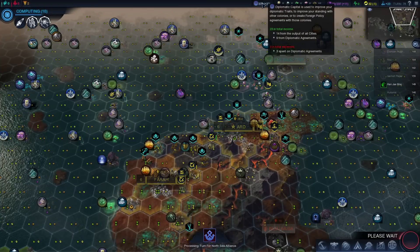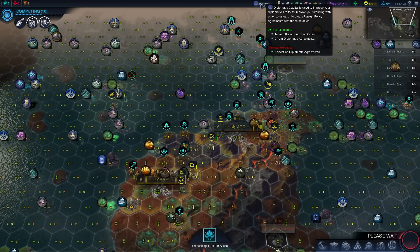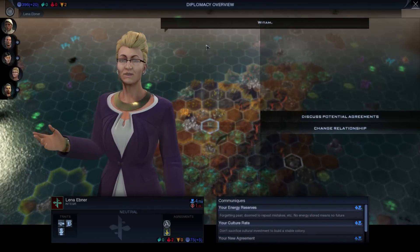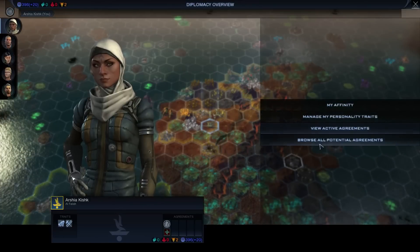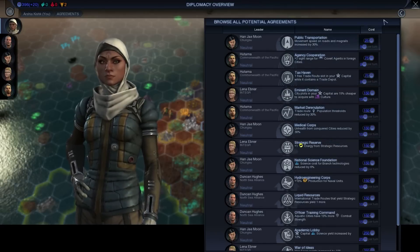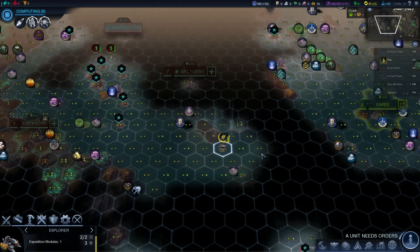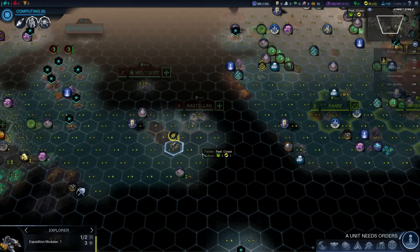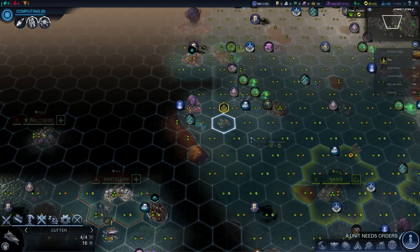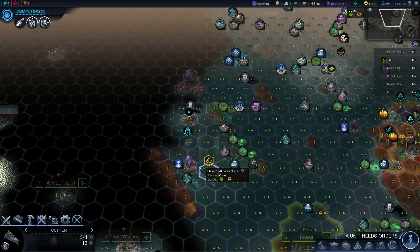We're getting to the point where maybe I should pick a couple of traits, actually now. Agreement recommendation - Strategic Reserve. Nope, it's not good. The lowest ones are nine, pretty much, apart from that one. Delaying picking my agreements means that the AI can't pick my agreements, though. There is a downside to doing that, but I'm not really sure what I want yet, so maybe it's better to wait.